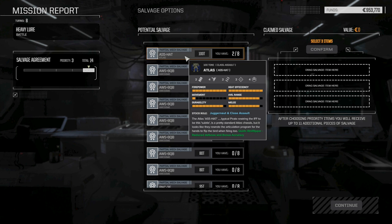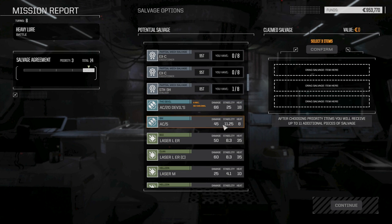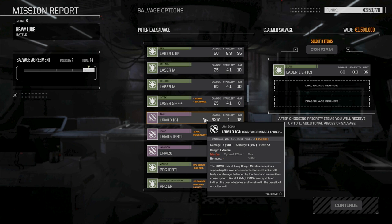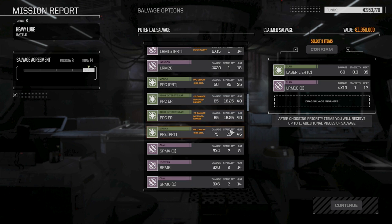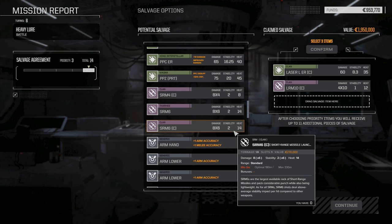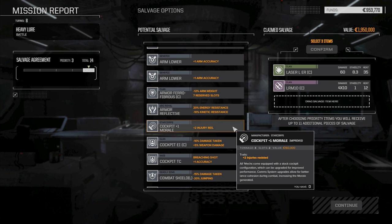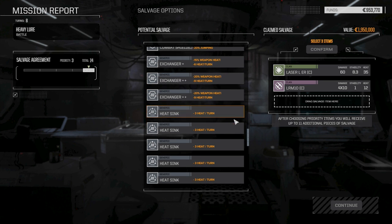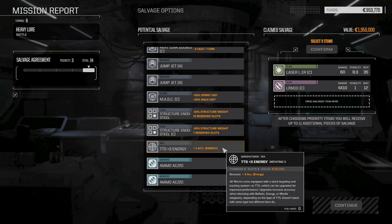Lots of parts here - only one assault part but that's fine. Awesome parts, Banshee, Executioners - we're going to pass those. We want to go down here - Clan ER Large Laser is definitely a must. Clan LRM-10 at two and a half tons - I'm not going to pass that up, we might be able to use it on our light lance. Clan SRM-6 at one and a half tons, Clan SRM-4 at one ton - possibilities. Clan double heat sinks, Clan Endo Steel plus three TTS energy - we're definitely taking that.